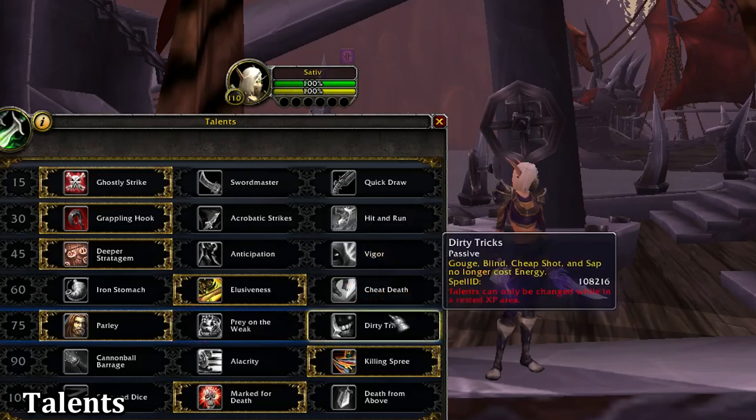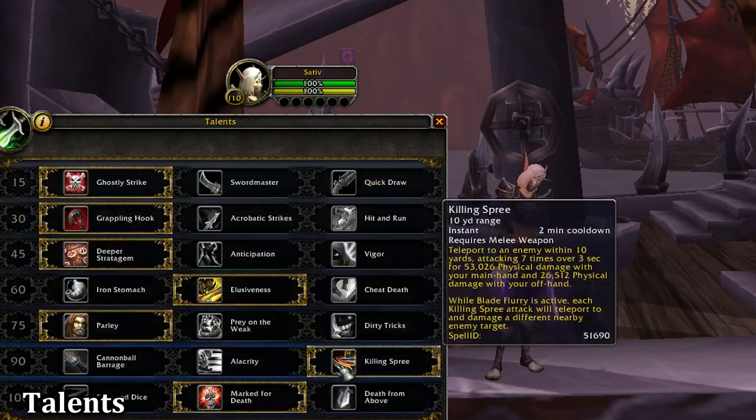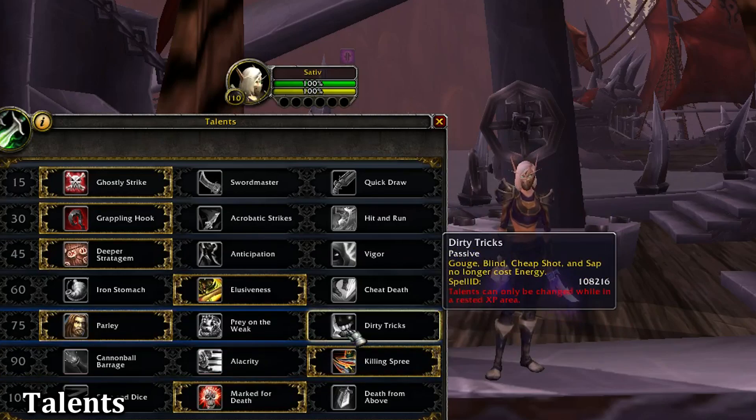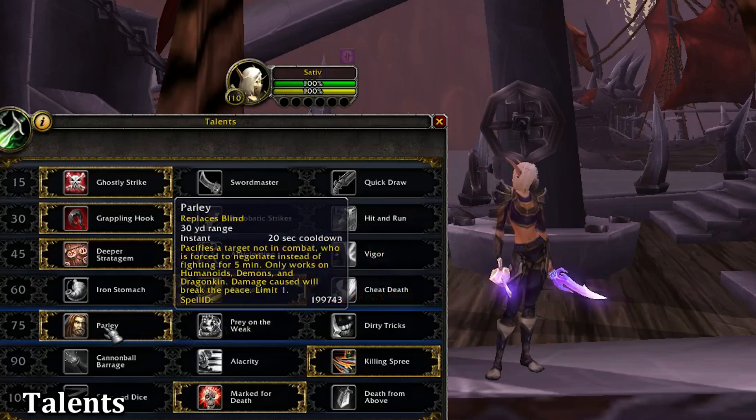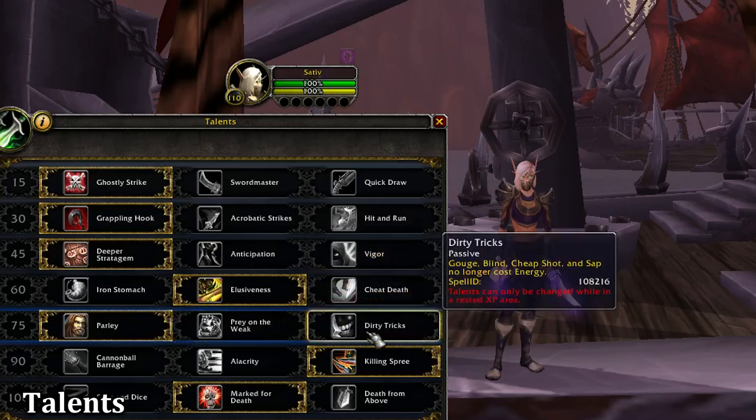Next we have Parley, Prey on the Weak, and Dirty Tricks. Dirty Tricks makes your Gouge, Blind, Cheap Shot, and Sap free and cost no energy. This can be solid, but once you reach your Honor Talents and get Control is King, you're basically overflowing in energy and don't really need to worry about having enough energy to Gouge or Blind on command. Prey on the Weak is a solid choice — the 10% damage increase works with Cheap Shot and also functions with Dismantle, so the target takes 10% increased damage through the 8-second disarm. Parley is basically useless for PvP — it replaces your Blind, has a 20-second cooldown, lasts only 5 seconds, can only be used on targets out of combat, and shares diminishing returns with Sap. From a PvP perspective, Prey on the Weak or Dirty Tricks are your best choice.